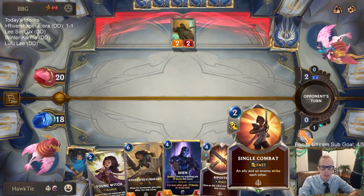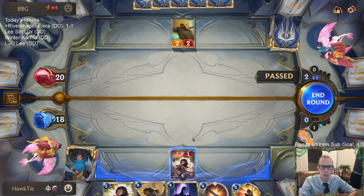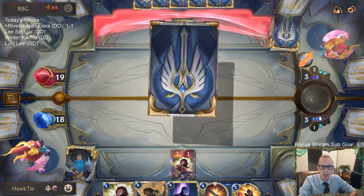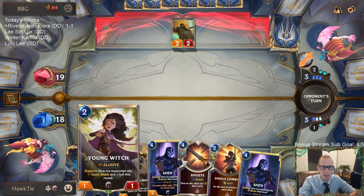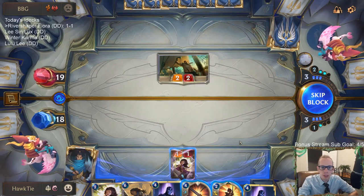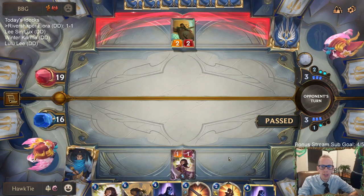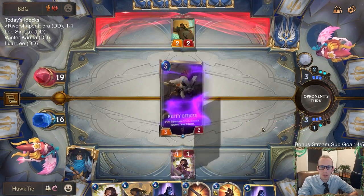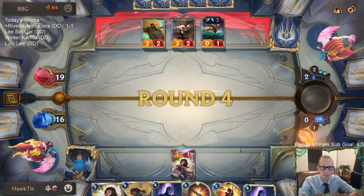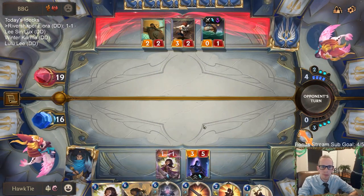I maybe should just mulligan Young Witch - she's maybe our worst card against Bilgewater/Noxus. They can do little amounts of damage super easily, especially the Twisted Fate version with Choice of Fate red card, Make It Rain, and those kind of spells. Drawing a second Young Witch is really really bad - this is a huge downgrade from War Chefs. War Chefs being a 2/3 would just be a much better card. Ranger's Resolve is a very very good draw, not as good against Powder Keg but just very good overall.